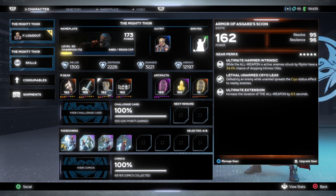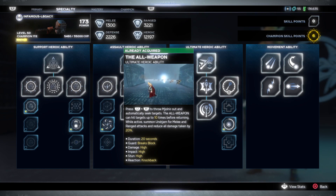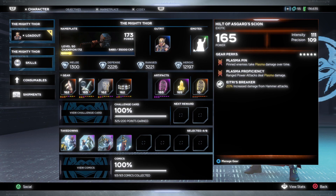The defensive slot is pretty good for Jane, though it just rolls with defensive stats. It's really good for someone new to using Jane who is building her up — it will help with your survivability. You also have Lethal Unarmed Cryo Leak: defeating enemies while unarmed spreads cryo status effect to nearby enemies, similar to Thor's defensive slot from the Apex Power set. Then there's Ultimate Extension, which increases the duration of All Weapon by 8.5 seconds — so from 20 seconds up to 28.5 seconds.